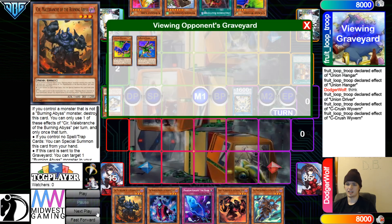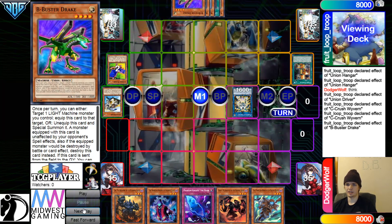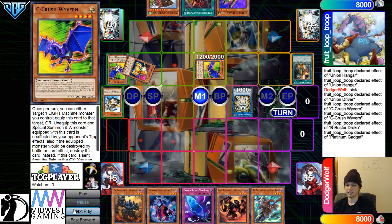Get rid of those, go for Gadget, and then they're going to activate C and B Effect. B goes to search for B, and then C to Special Summon out A. Gadget Effect to Special Summon out from the hand, and then that's going to bring out C.